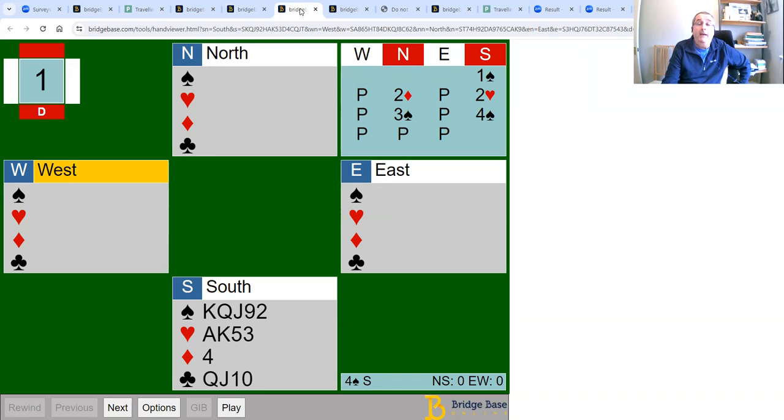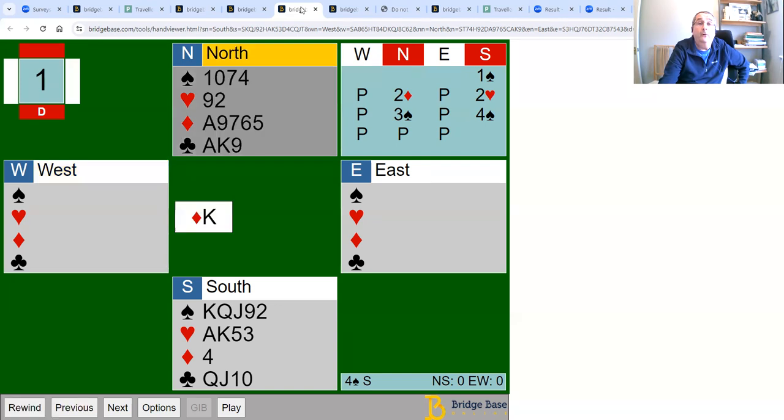Let's have a look at another one. You open a spade, your partner bids two diamonds, you rebid two hearts — that's how you show five spades and four hearts — your partner bids three spades, which should be invitational with about 10 to 12 points, and you go to four spades. The opponents lead a diamond. Count how many potential losers you have — look at the north and south hands together from south's point of view but taking into account all the strength in dummy.